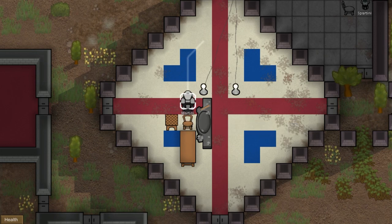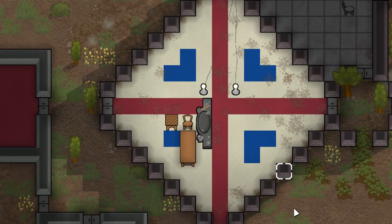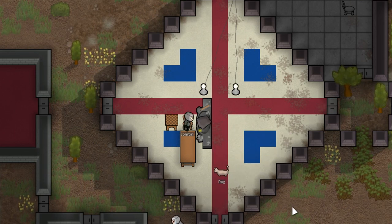Number 8. You can use one chair for multiple stations. Look at this setup for example — the chair is used for the table, for stone cutting, and for the crafting table at the same time. Two pawns can even use one chair at the same time.